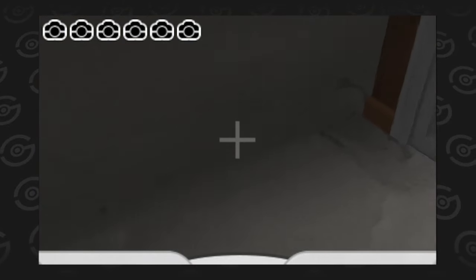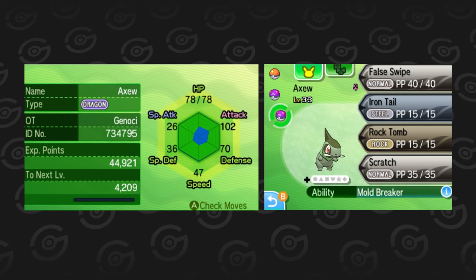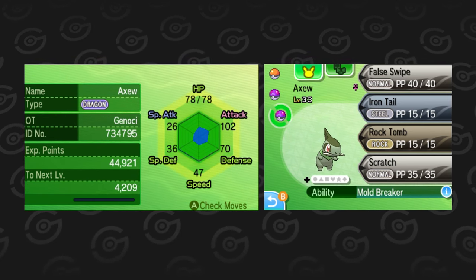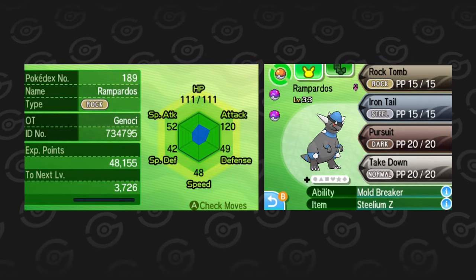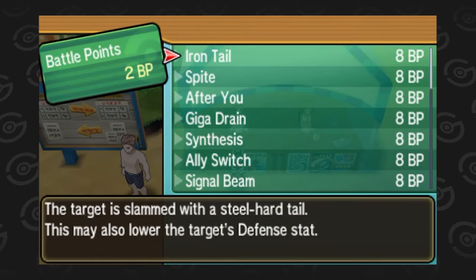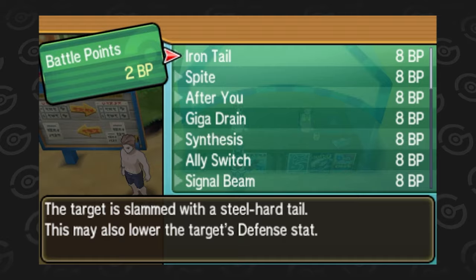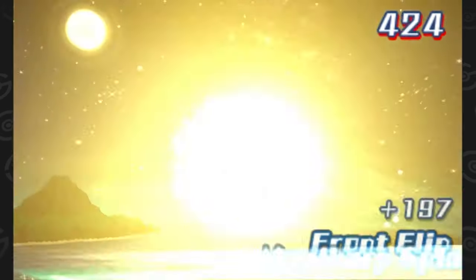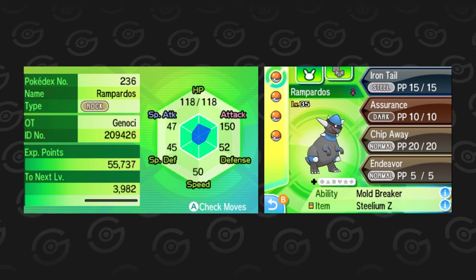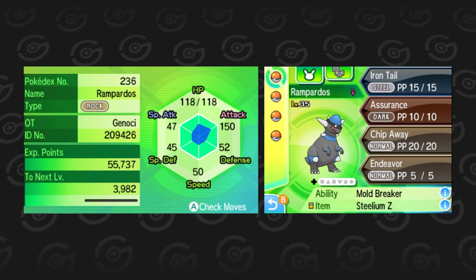It's good to see you again, Mimikyu. Last time, I had to go through a convoluted process to prepare a Rampardos in Pokémon Sun — finding a male Exeggutor through Island Scan that knew Iron Tail, and breeding it with a female Cranidos to pass it down as an egg move. Then, equipped with the Steelium Z, I was able to OKO Mimikyu. The preparation work won't take as long in the Ultra games. A few Move Tutors were added throughout the region, so it's back to Mantine Surfing. I teach my Rampardos Iron Tail with the BP I earned and give it the Steelium Z that I got from the previous trial.